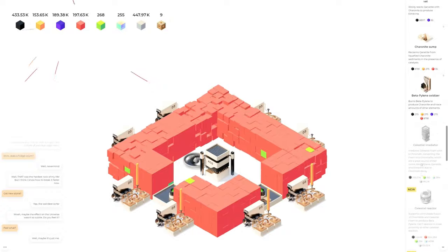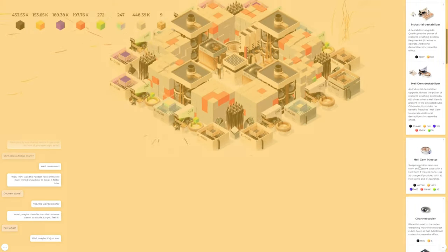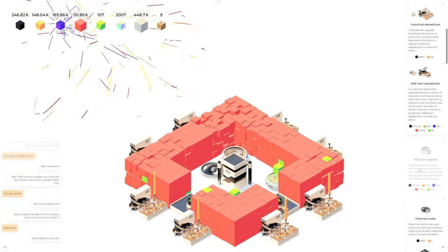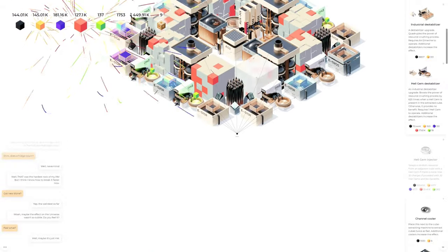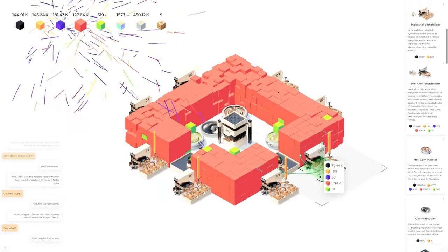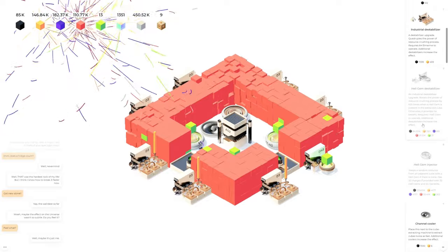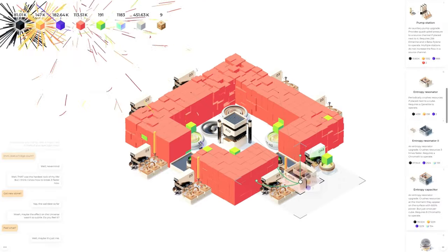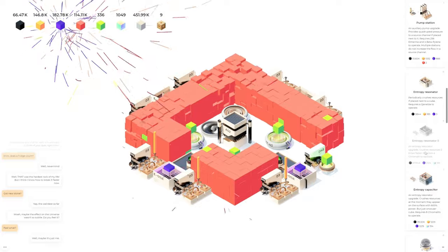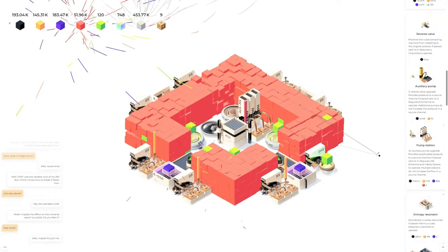What I want to do in here is throw some hell gem deals in — I need hell gem ejectors, so I need those in each corner. I need another one over here and one more right here. Destabilizers we're placing around the outside on top of these. Then I need to get the entropy resonator — one there, one there, one there, and one there. And entropy resonator twos because those are our breadwinners, the money makers.